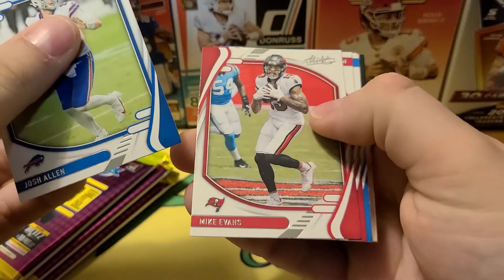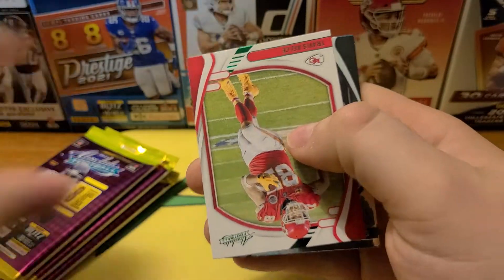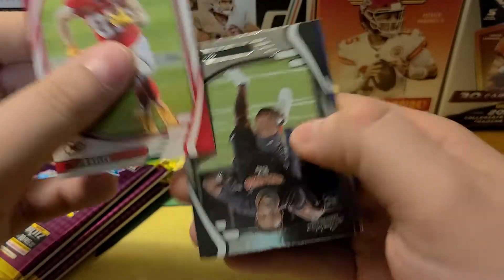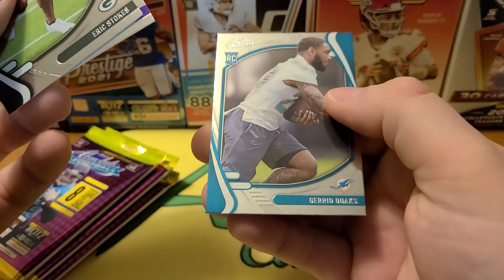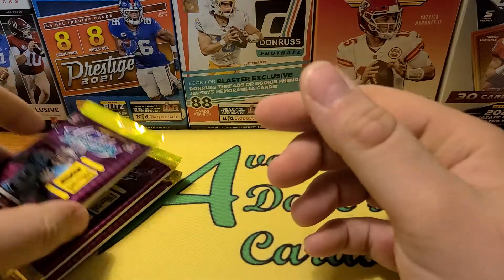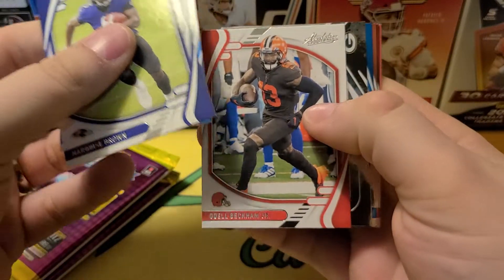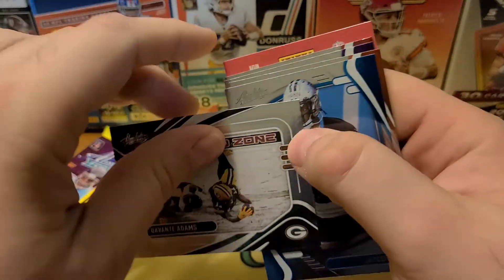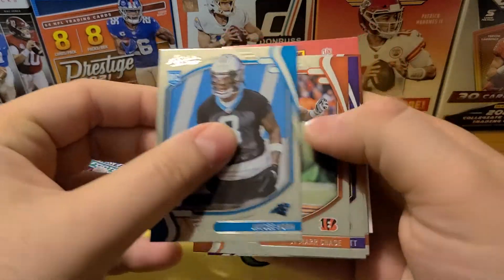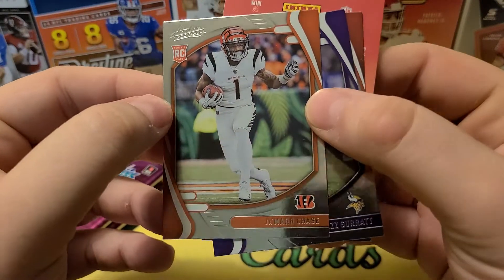Josh Allen, Mike Evans, DeAndre Hopkins, Joey Bosa. Our next green parallel is Travis Kelce. Eric Stokes, Kane Awongu, and Jared Doakes. Mark East Brown, Sam Darnold, Odell Beckham — no longer a Brown, be interesting to see where he ends up. Red zone Devontae Adams. J.C. Horn. Ja'Marr Chase — probably your offensive rookie of the year, so that one's a nice one. Even got him in the Bengals uni, so very cool.